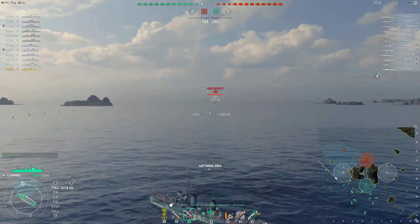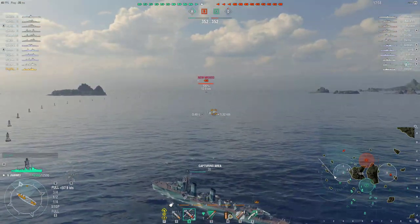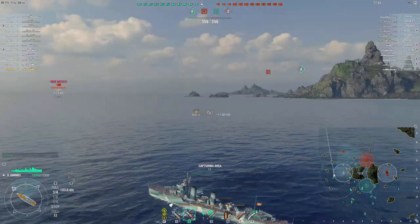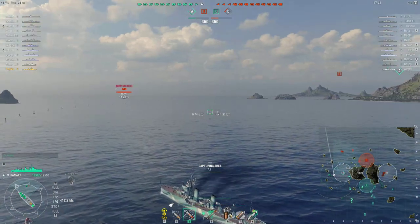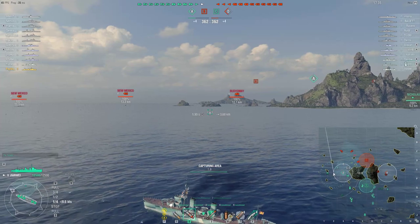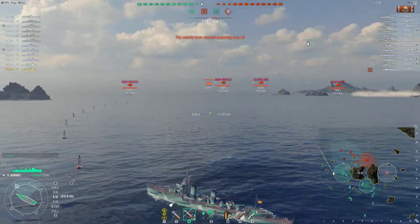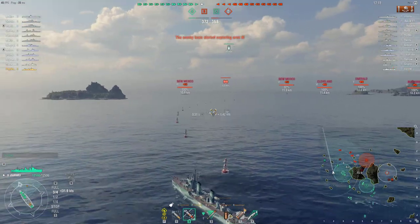There are also aircraft carriers, and of course they can spot for the team, making it very hard for destroyers to do well. Size-wise she's kind of big - she reminds me of Nicholas, pretty big. The concealment is 6 kilometers, which is not bad but not fantastic. Remember, Kamikaze with captain's perk and modules can get as low as 5.4 kilometers, so both speed and concealment are better on Kamikaze.